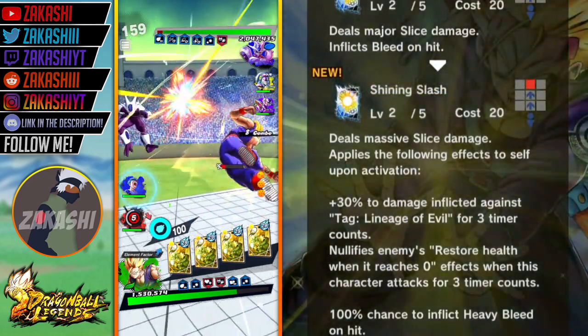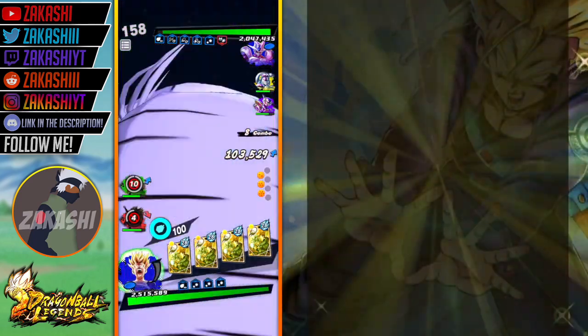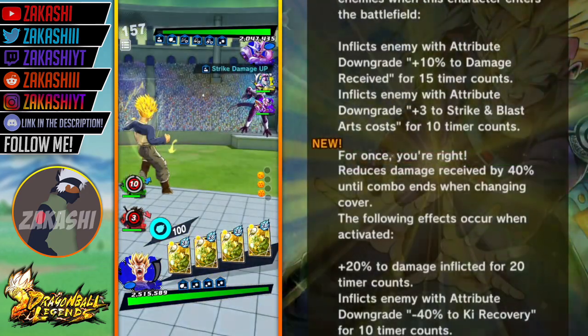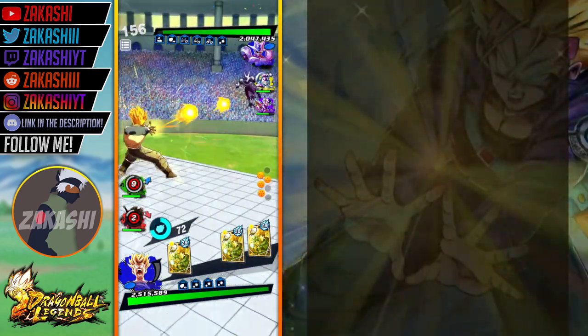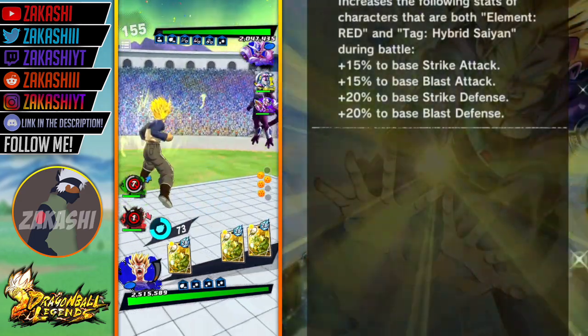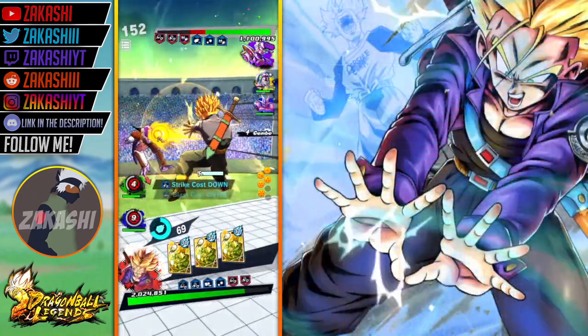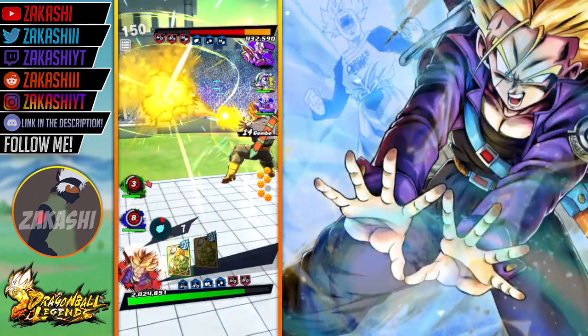The first unique ability probably makes more of a difference at Zenkai 3. The second one does make a difference as well, but the first one is the one you really want to go for at Zenkai 3. Then he also just gets stronger in general. I showed you guys in the intro the way his defenses are — they're actually built different. So do not sleep on this guy at all.